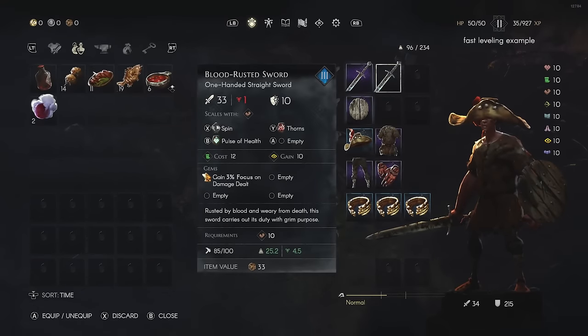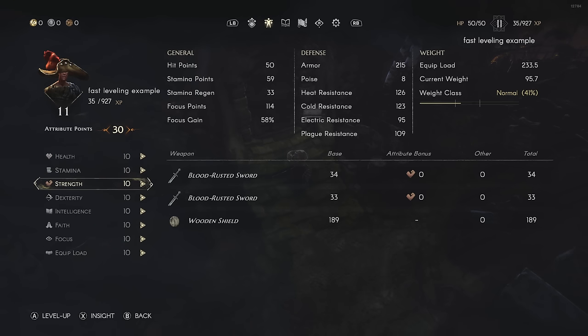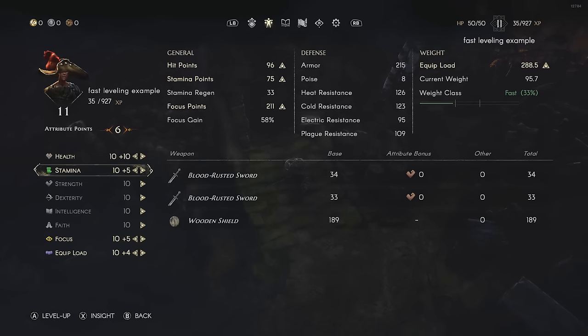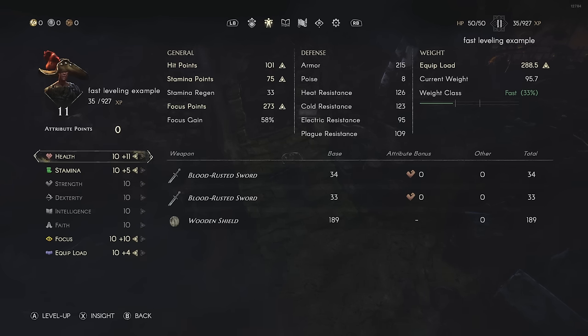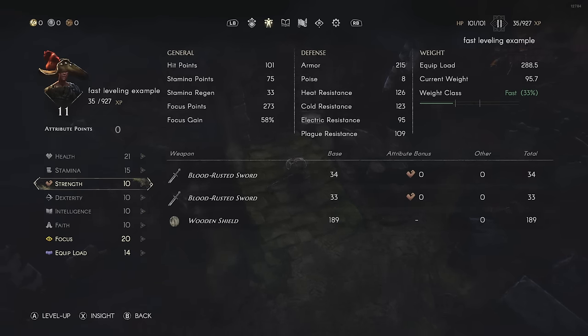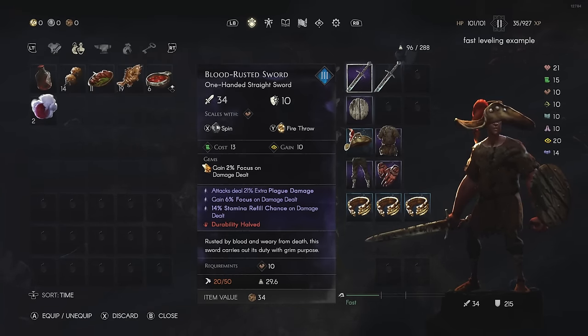This is where the crucible is. Before going in, I'll apply stat points. The stat points here are ones every single build will need: health, stamina, focus, and equip load. I'll start with equip load to get under the weight class, then five in focus, five in stamina, ten in health. I'll put some more into focus — there we go. I have 101 health, 75 stamina stat points, my stamina is 33, focus is 273, focus gain from gear is 58, and my armor is a measly 215 because I'm using cloth.